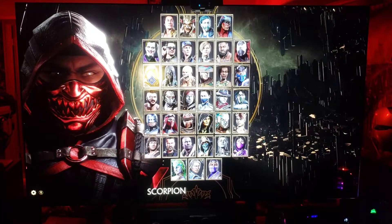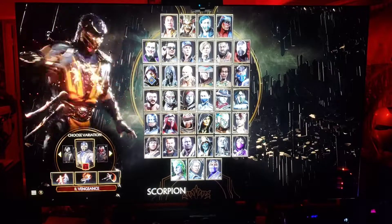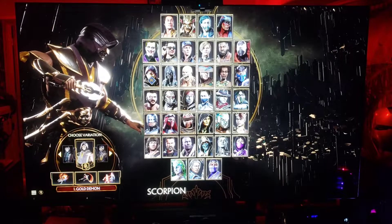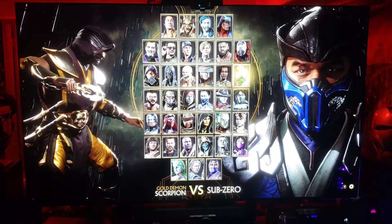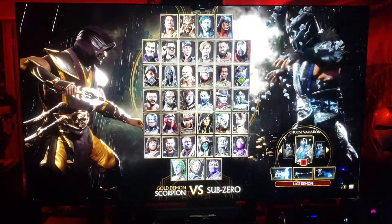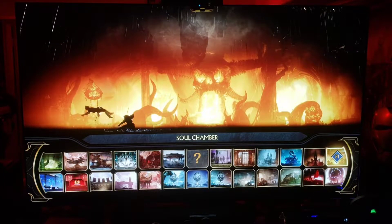The character select screen looks fantastic. Red Scorpion is my boy, and of course I have the gold demon exclusive skin. We're going Sub-Zero, and we're going to select the same stage — Soul Chamber.